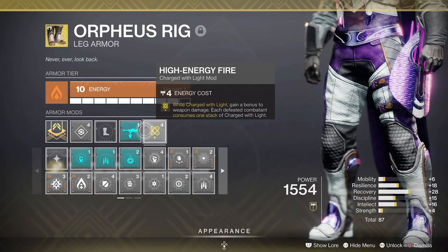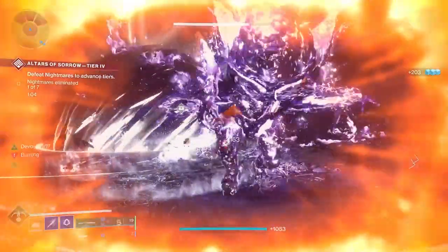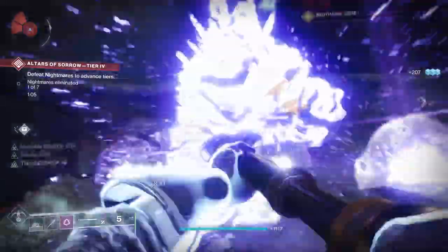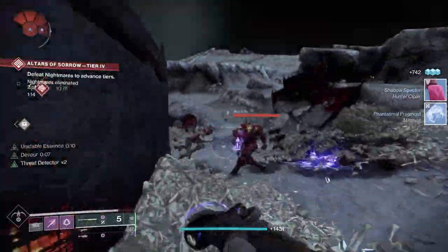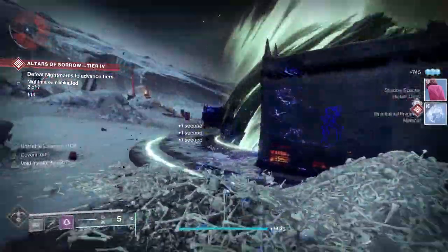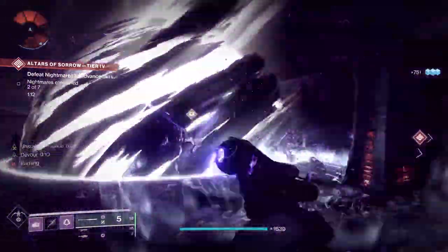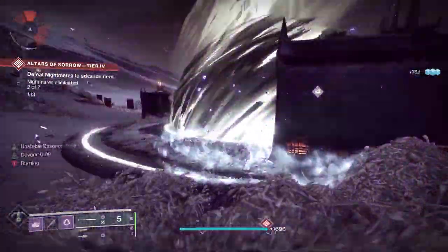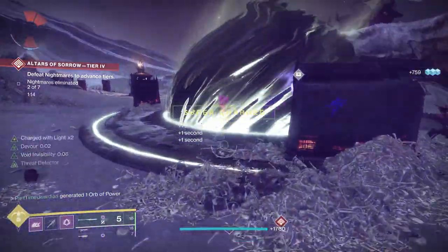High Energy Fire: while you have charge of light, you gain a bonus to weapon damage, but each defeated combatant consumes one stack. When you're fighting small adds your charge of light will go quicker, but it lets you take them out faster. However, if you reserve a charge of light and then start doing damage against a boss which you won't kill immediately, this allows you to do extended damage to that boss over a period of time, which helps you in DPS phases.